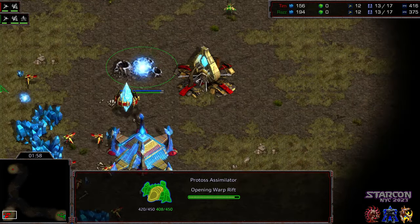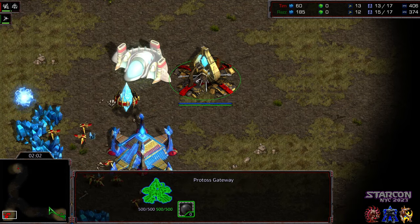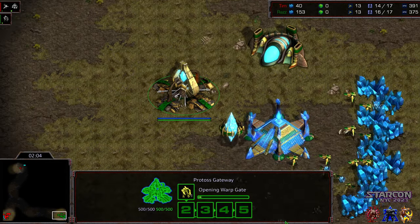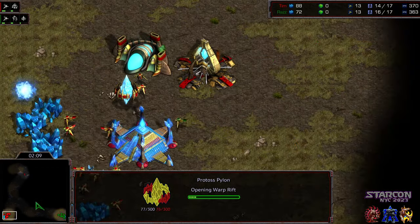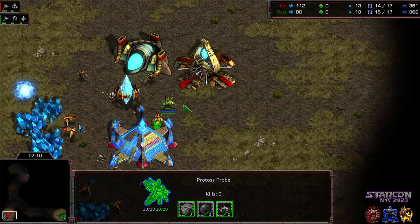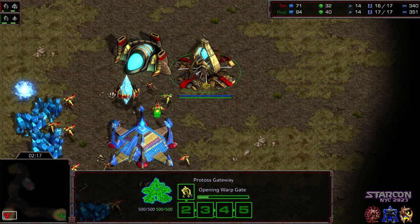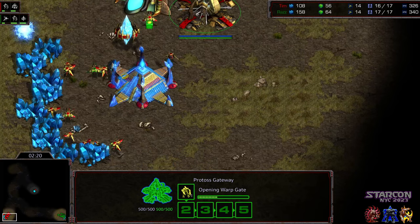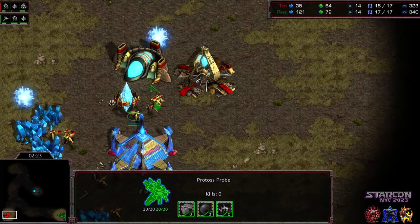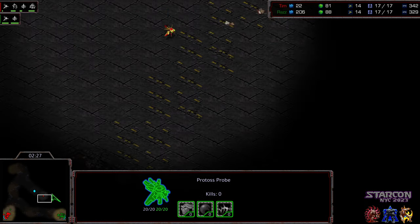Sneaking in with that probe. He's going to see that the cybernetics core completed before the initial zealot. We do have an initial zealot before cybernetics core on the opposite side from Raz. Tim is dropping a pylon as well, so if Raz doesn't get something accomplished with this initial zealot, Tim theoretically will have the initial dragoon advantage. Raz softening up the probes as best he can before drawing back.